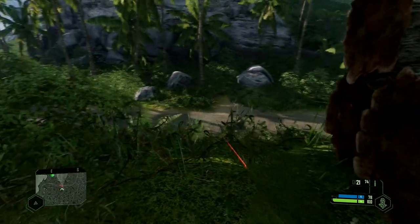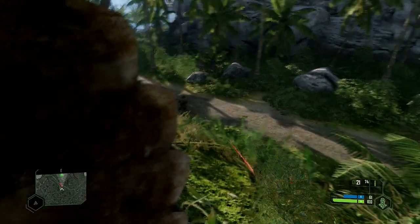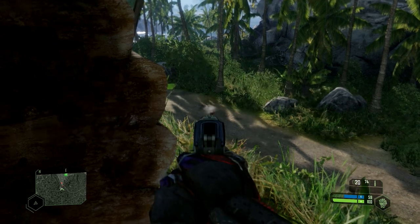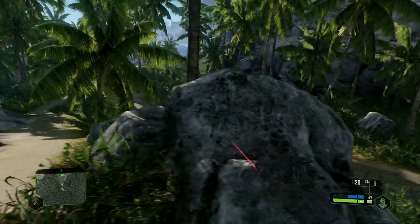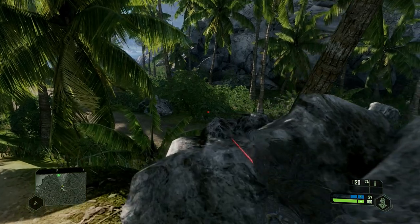Be sure they're walking away from you, because even if I decloaked now they would see me straight away. I like to go from the back, aim, then cloak straight away again afterwards. Once you've got your aim — you should aim for the head — then decloak, shoot, and cloak again, because the other guy is potentially going to turn around very quickly.